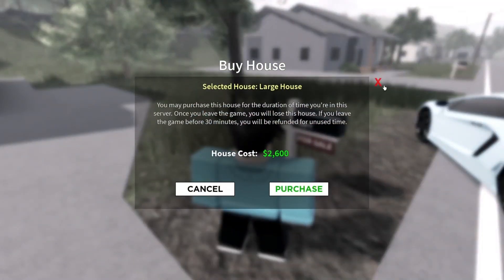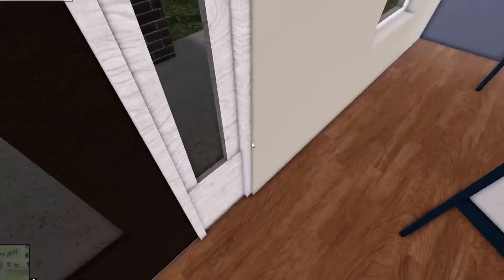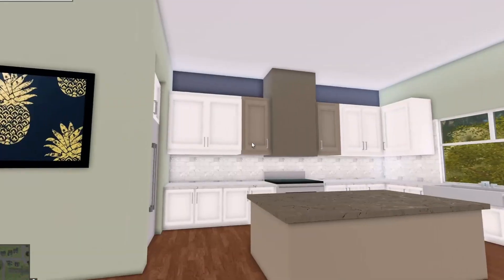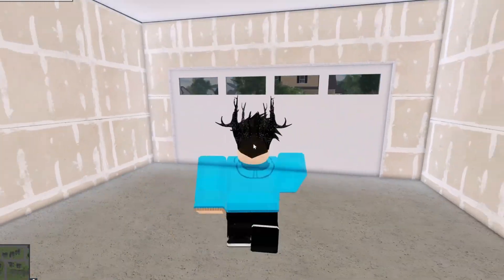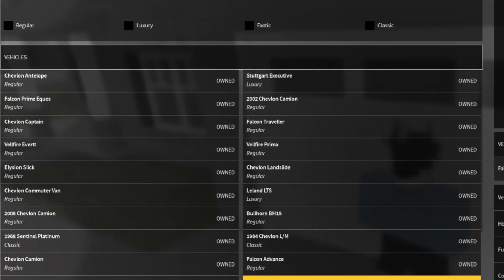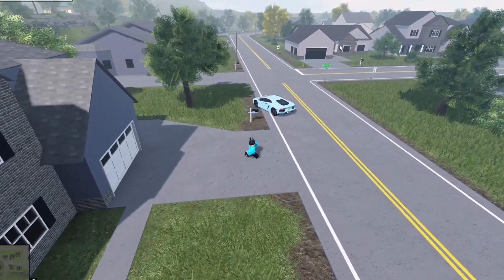Now we have the big house, which is $2,600 — definitely the biggest. I'm going to buy it just to showcase how the garage works. Note this requires the big house game pass, which is about 200 Robux. Inside there's a nice pathway, kitchen, living room, and a back area. Through here there's a bedroom downstairs and a laundry area. In the garage you can press E and spawn any car you own — you can't buy cars here but you can spawn ones you already own.